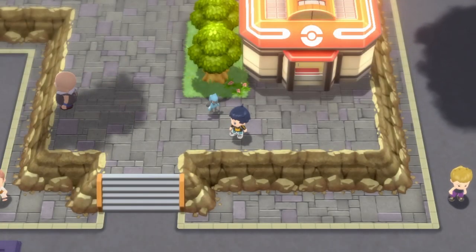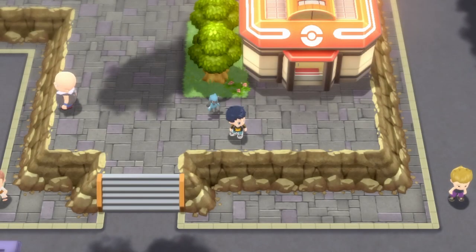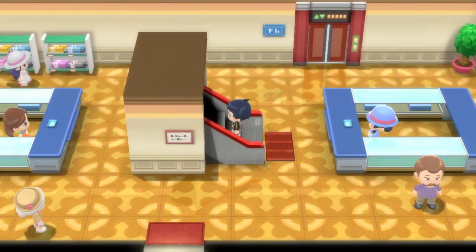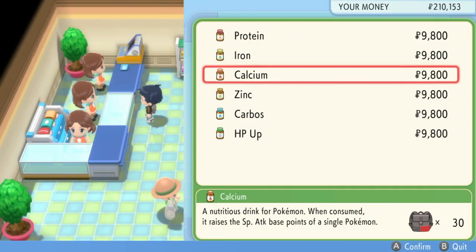The place you're going to buy these EV boosters is in Veilstone City. You can see where I am right over here on the map. From the Pokemon Center, you just go up and to the left and into the big department store. Inside, go up the stairs to the second floor. On the second floor, speak to the lady in the middle and she will be selling you these boosters for $9,800 each.